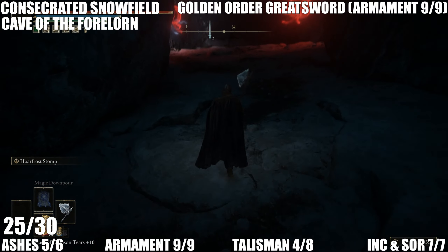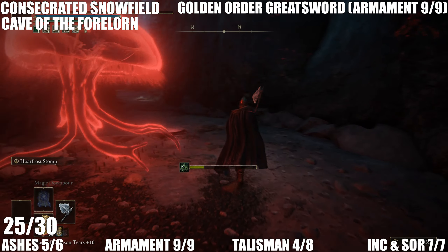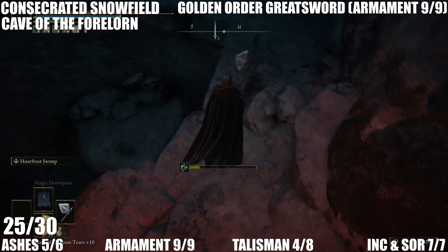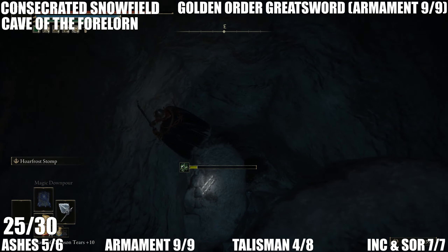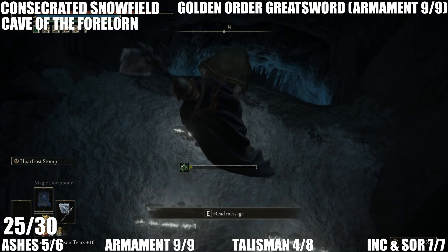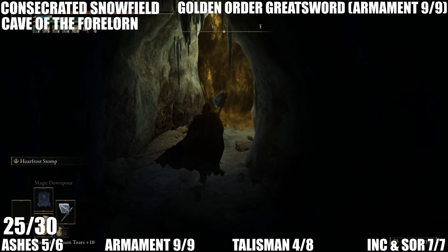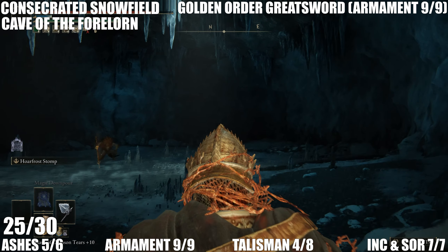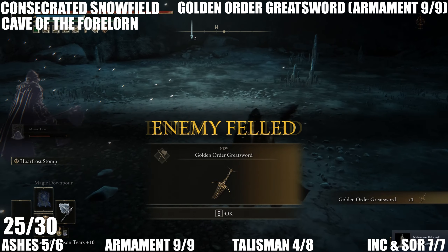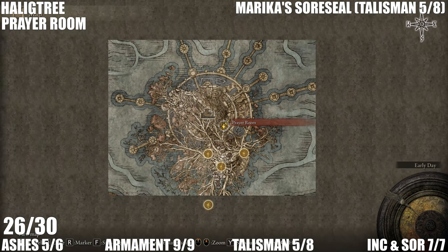I'll show you the route through this area because it's pretty well hidden. At the end of this you're going to have a boss to fight. Come all the way down — this boss isn't too much of a tough fight considering where this is. The Consecrated Snowfield definitely has some tough enemies, one of the tougher areas in the game. Get him killed and you'll get the Golden Order Greatsword. That's all of the armaments.